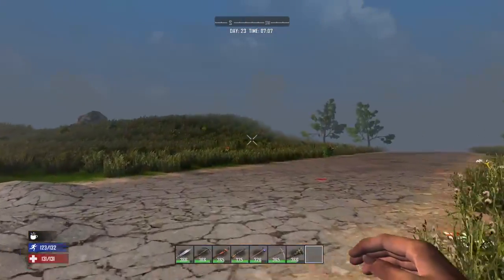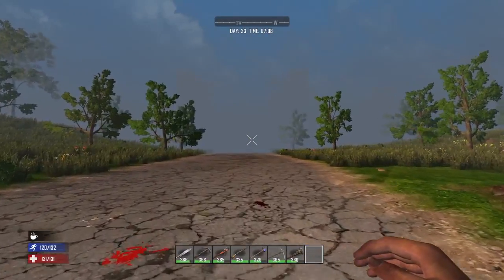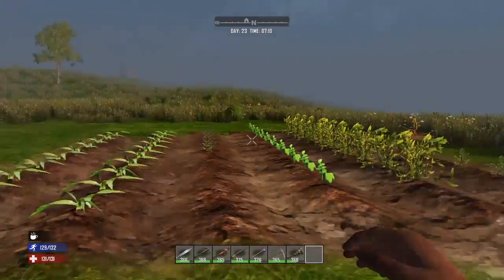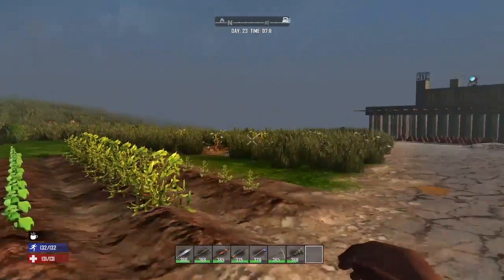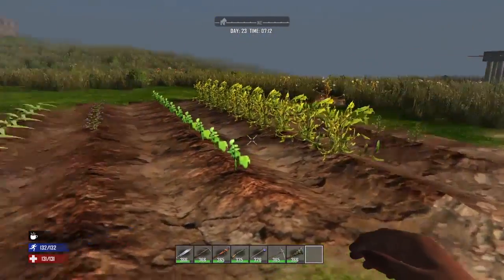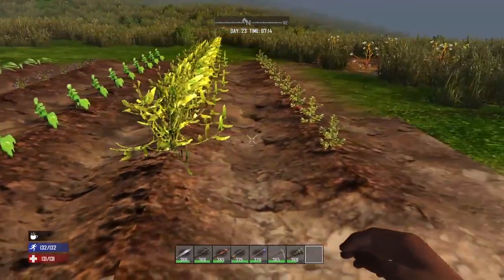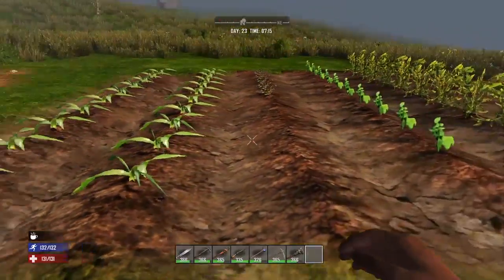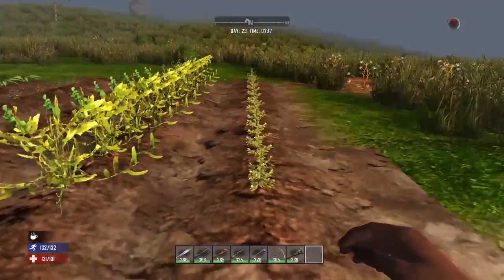Hello guys, this is ArcherFanks and welcome to another video of 7 Days to Die. At the end of the last video I left you at nighttime, after midnight. I was able to repair the garden — I put in another row, so now I have two rows of corn, one row of blueberries, potatoes going around, and coffee beans.